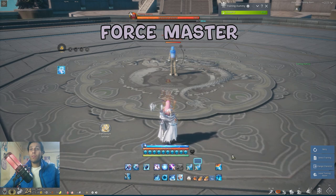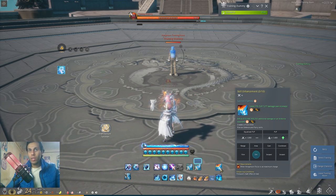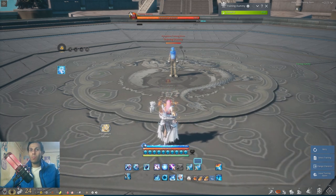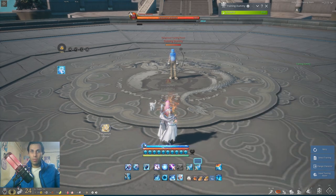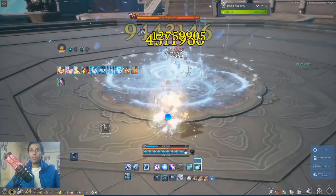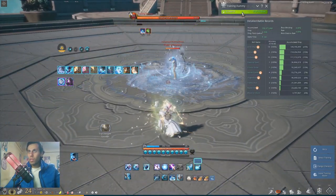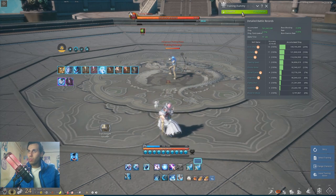Next character is Force Master. The ultimate with G makes her jump in the air and throw something. It can do high damage - the damage happens after three seconds after one hit. When you use this ultimate you have to make sure the opponent is standing in the same place or you will fail to hit it. It's hard to use in PvP but if you can do it, it works well and can be used as a burst.